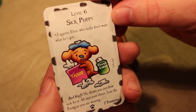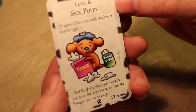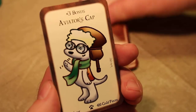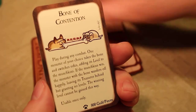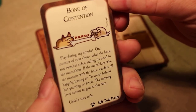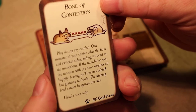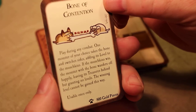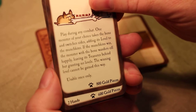Level six Sick Puppy — plus three against elves who really don't want what he's got. Bad stuff: he shows you just how sick he is, all over your shoes, lose the foot gear you're wearing. Plus three bonus Aviator's Cap headgear. Bone of Contention — play during any combat: one monster of your choice takes the bone and switches sides, adding its level to the munchkins. If the munchkins win, the monster with the bone wanders off happily, leaving its treasures behind but granting no levels. The winning level cannot be granted this way. Usable only once. 800 gold pieces.